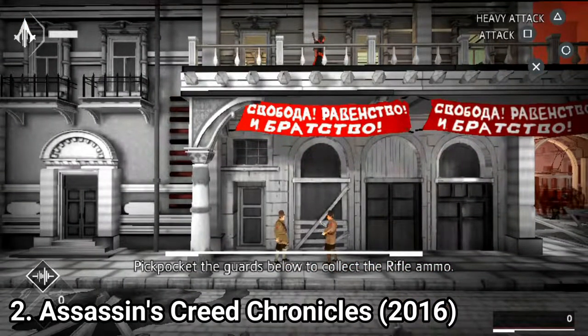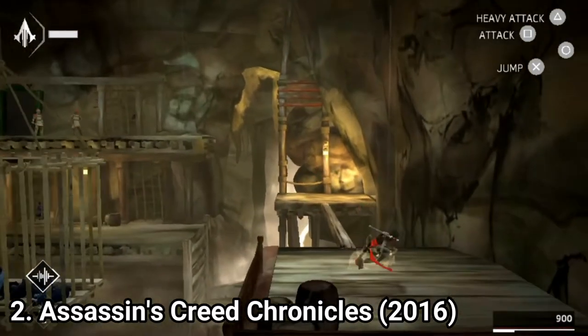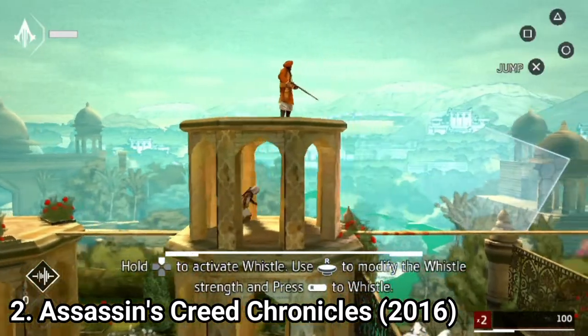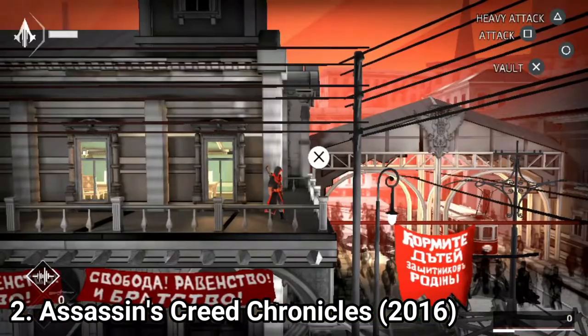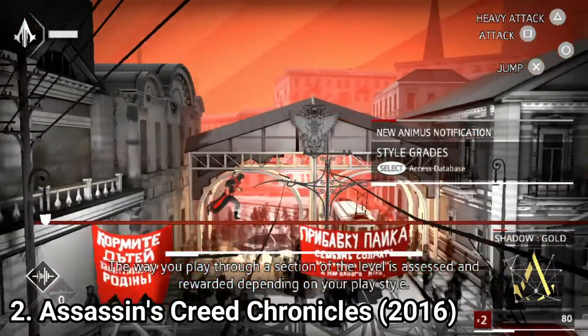Chronicles China takes place in the 15th century during the time of the Mongolian assault of the Great Wall of China. Chronicles India takes place in the 18th century during the war between the Sikh Empire and the East India Company. And Chronicles Russia takes place in 1918, during the aftermath of the October Revolution.